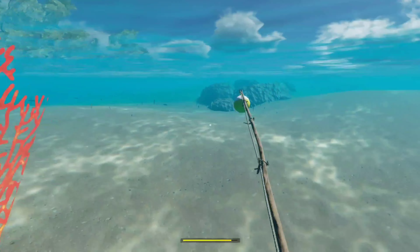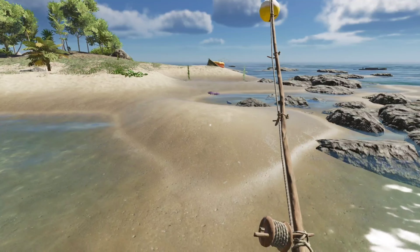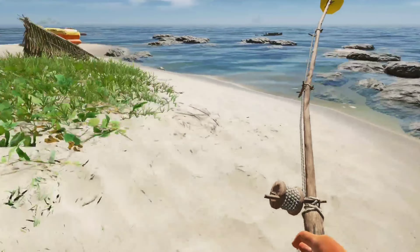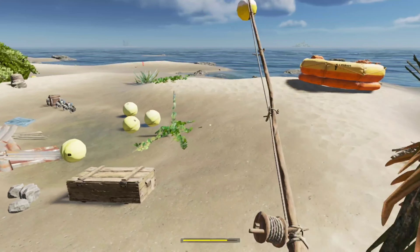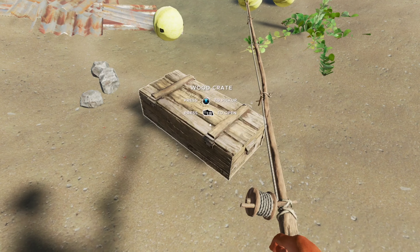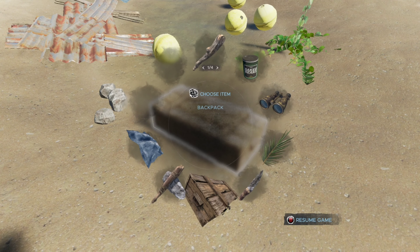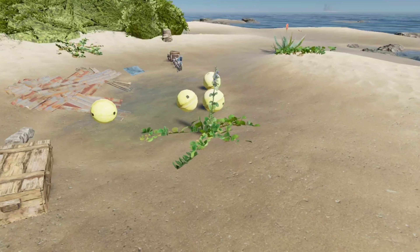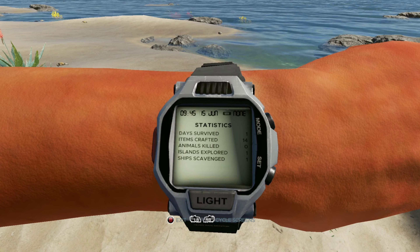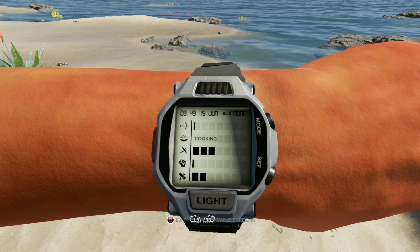I literally just dropped that. There's literally a sardine right there that I can spear, but the sardines aren't hard to get. I could literally kill one of these crabs up here or go down and kill a grouper or something — those giant ones. That's what I did in my other playthrough, I just killed groupers a lot. So now I'm just going to put this fishing pole away, because I literally don't need it anymore. I suppose I could use it because I think there's another achievement for catching ten fish, but I don't really care.